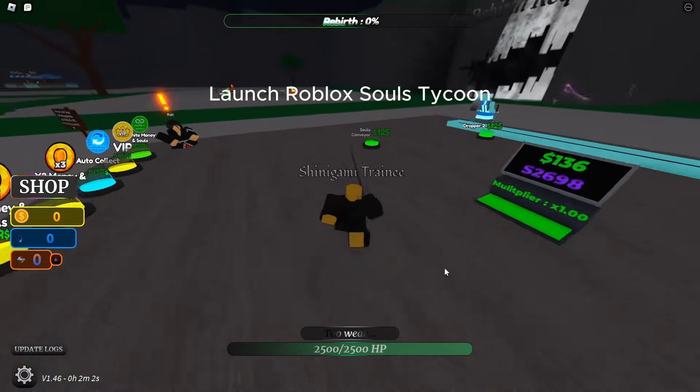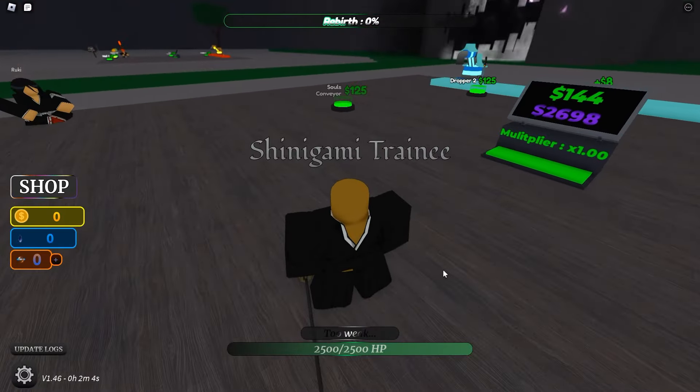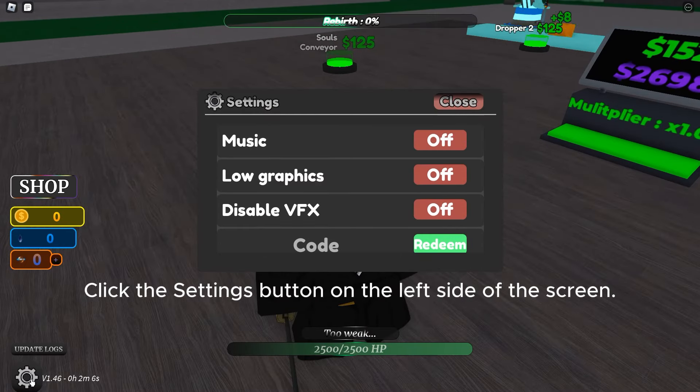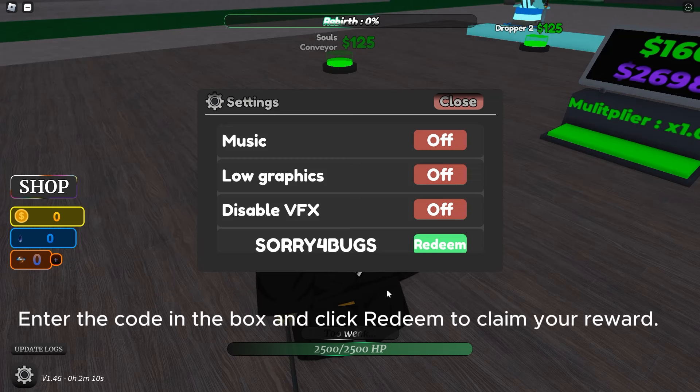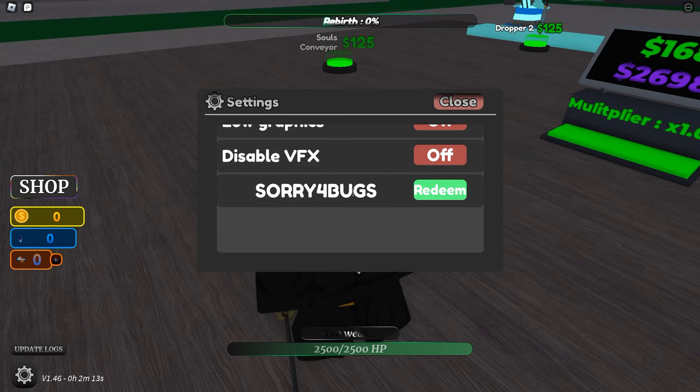Launch Roblox Souls Tycoon. Click the Settings button on the left side of the screen. Enter the code in the box and click Redeem to claim your reward.